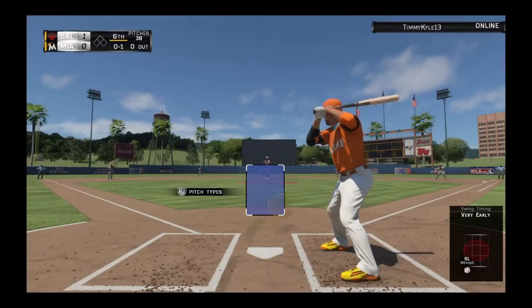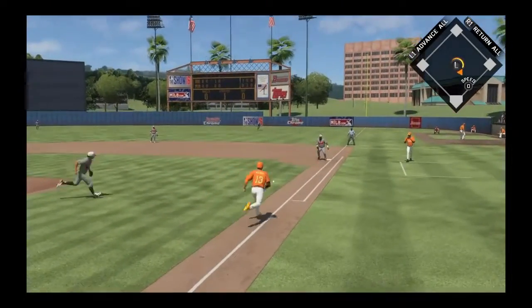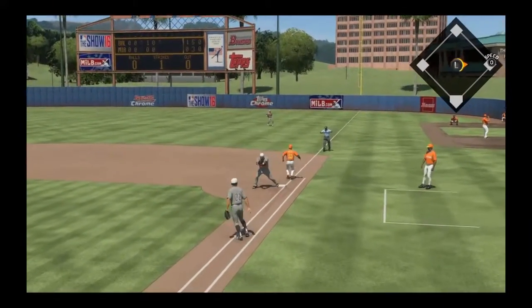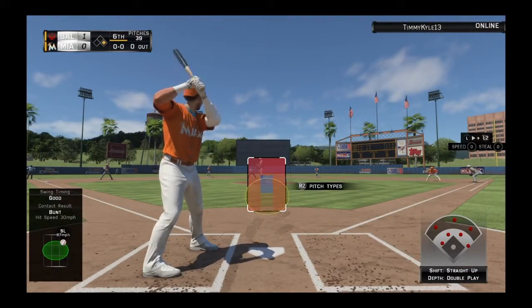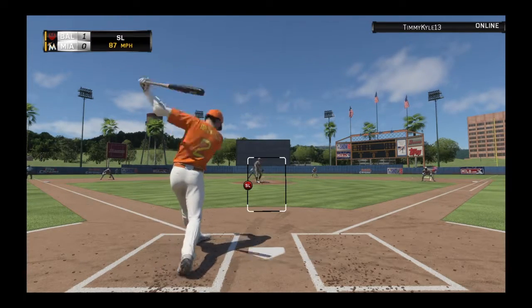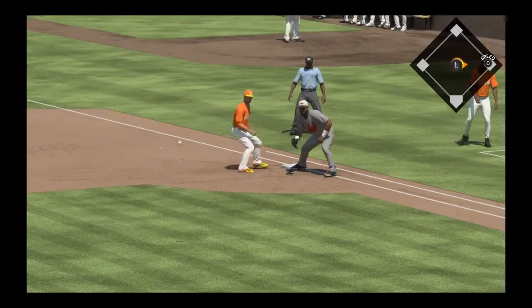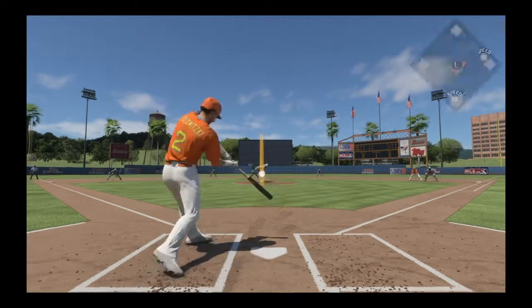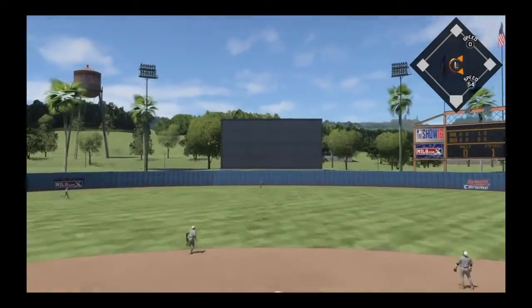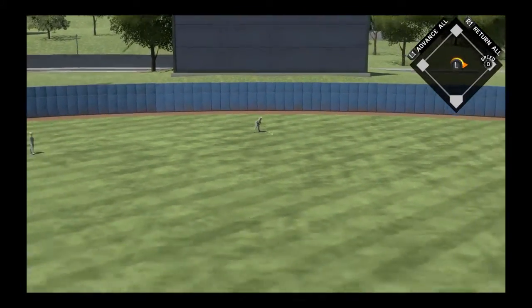In the bottom of the sixth, no outs. Not too many strikeouts on the ledger so far, but it hasn't really mattered. Ideally you'd like to see him miss a few more bats, but as long as you're keeping guys off balance and letting your defense help you, you don't need to strike a ton of guys out to be successful. Troy Tulewitzki swings and misses, down 0-1. He has been a first-strike throwing machine — hardly been behind in the count all game. Lifted into center field, Cruz looks it into his glove, and there's one gone.